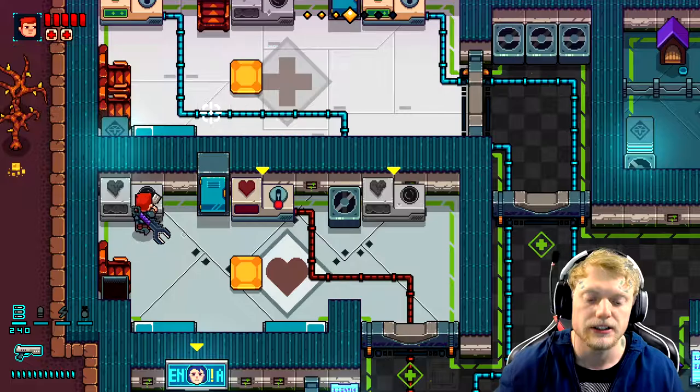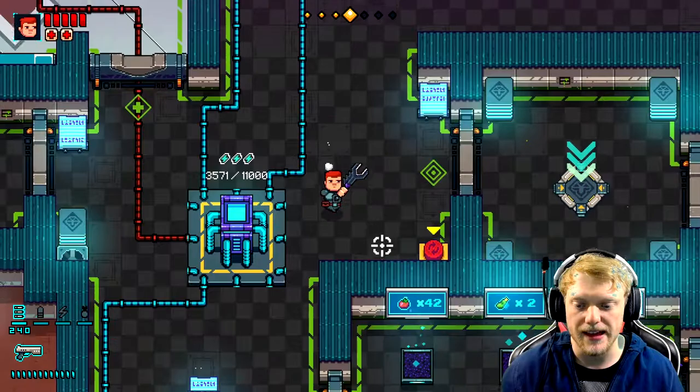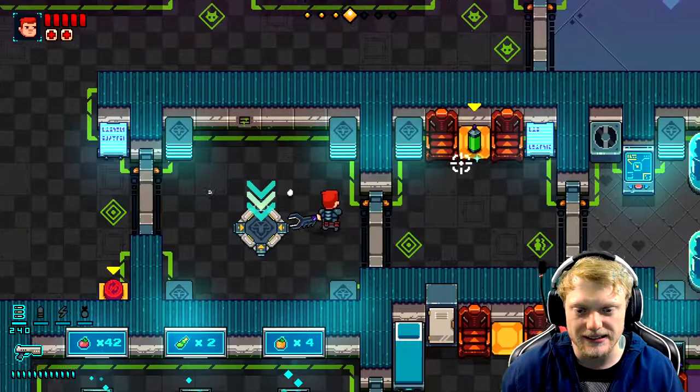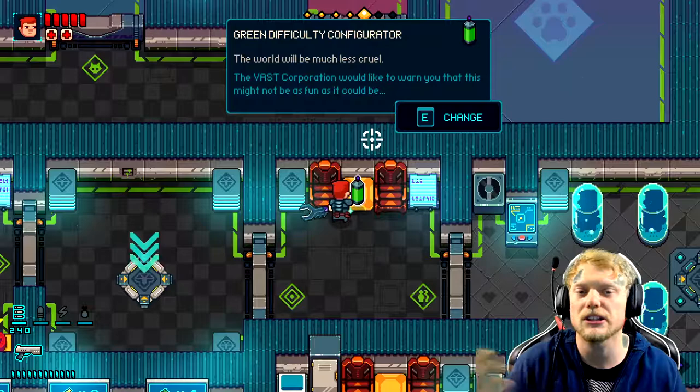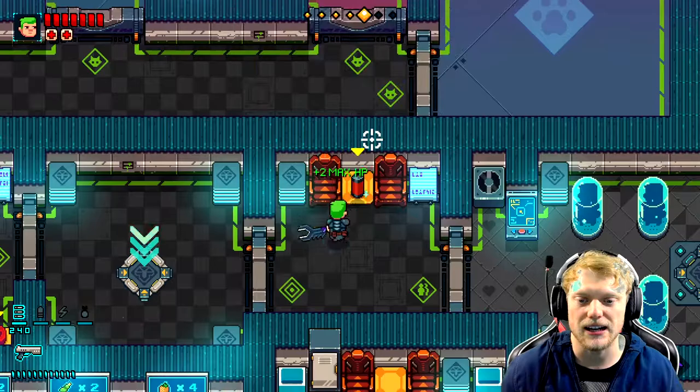Basically the way you unlock upgrades is each one has almost like a riddle to it. If you can solve the riddle within the game you get the piece, then finish the level to keep it, and put it into one of these slots. Each one takes a bit of power — these are the power cells, and I can hold up to three right now. There's really no point playing on the hardest difficulty because you don't get anything extra out of it, especially when farming. I just do easy mode — you get two extra health and it really doesn't make that much of a difference.